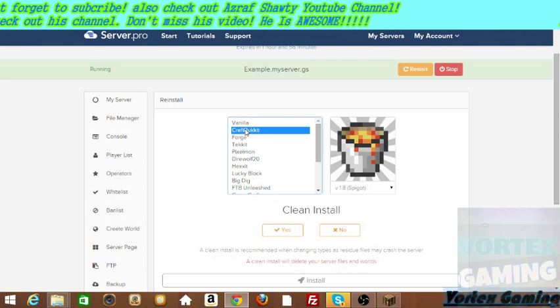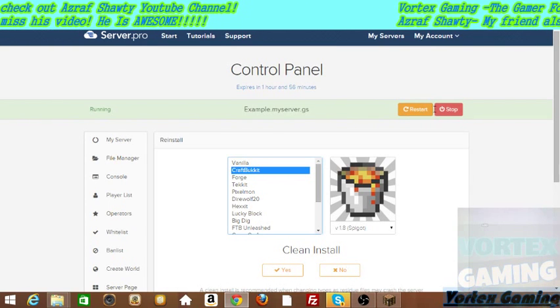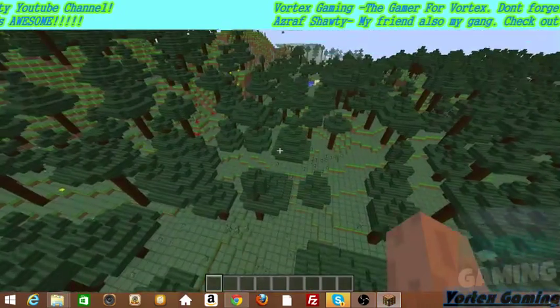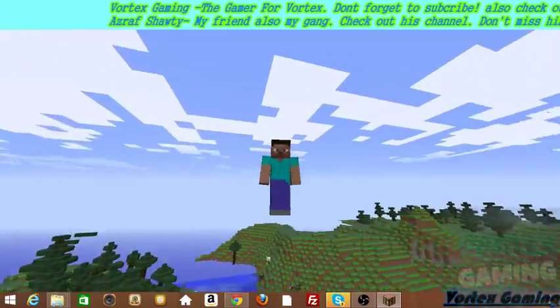Okay, you can upgrade your server. There's Vanilla and Craft options. That's all — you have control to restart and stop. Now enjoy your server.